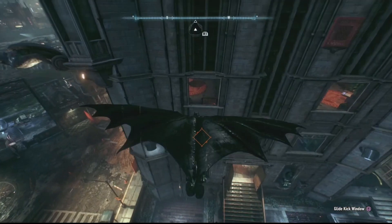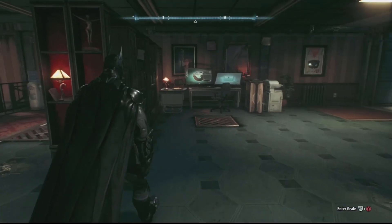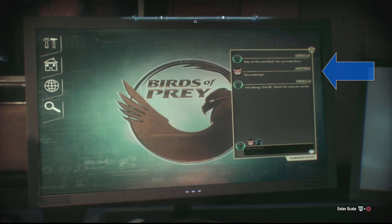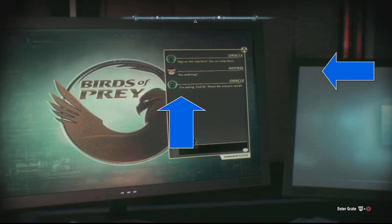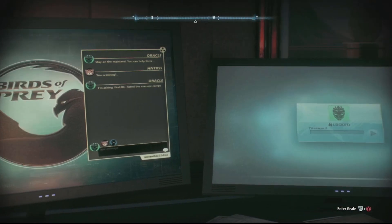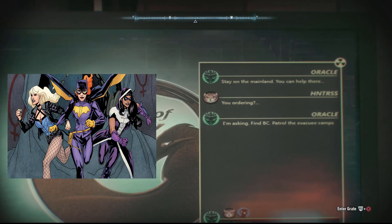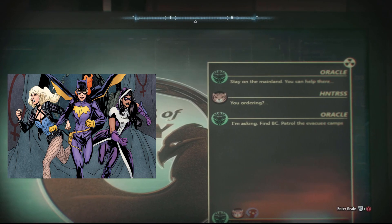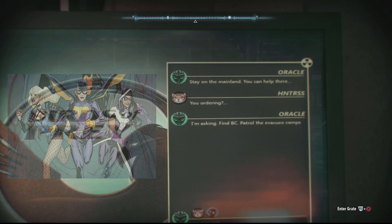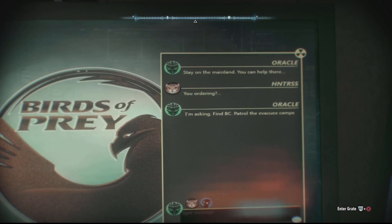And finally, last on our list, we're returning to the surface and heading to Bleak Island. If you head to the clock tower and follow the path being shown now, you'll notice a computer displaying a conversation between Oracle and someone else who is clearly the Huntress, in which the latter is asked to find B.C., which is clearly Black Canary. Additionally, the name Birds of Prey is clearly visible on the desktop background. This is a very clear nod to the Birds of Prey, the group of femme fatales generally led by Barbara Gordon. Huntress and Black Canary are almost always a member in every version of this team, and judging by this conversation, it's clear that both of them are established heroes in the Arkhamverse, and that they're both helping Oracle from the outside to keep the citizens of Gotham safe.